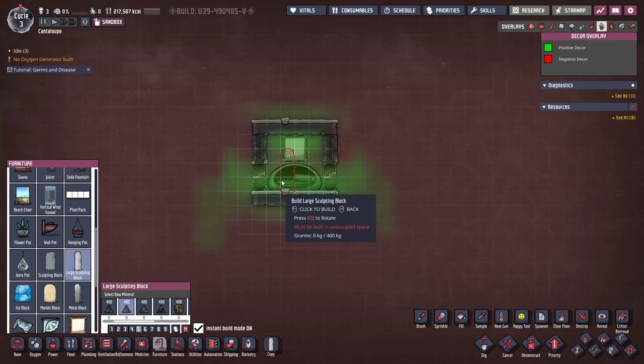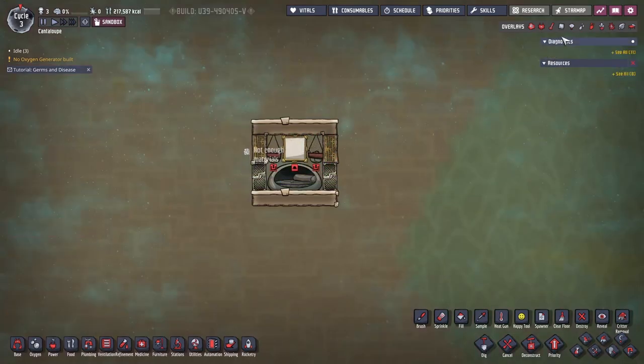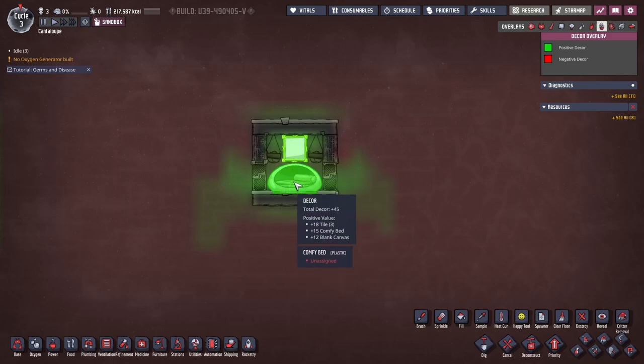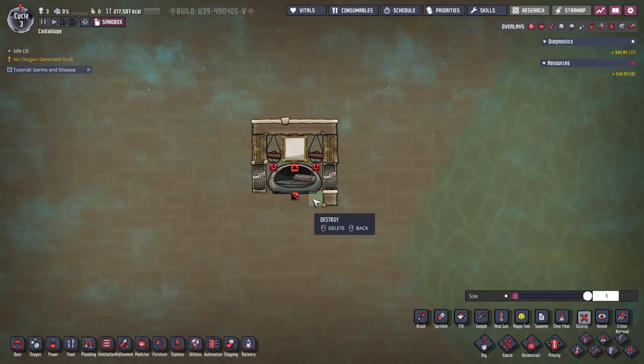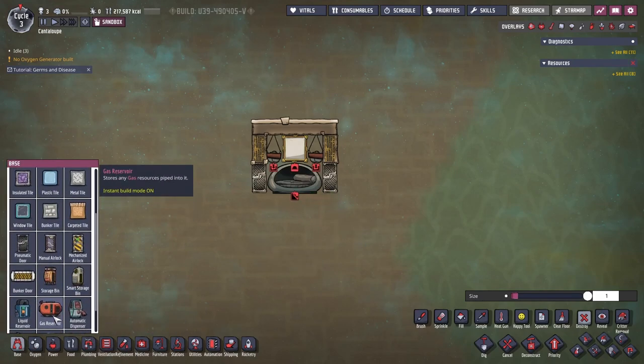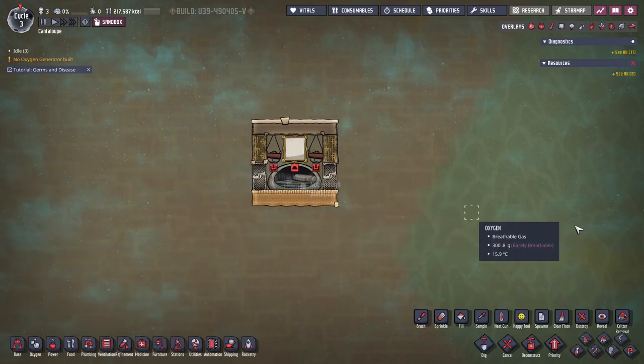Since you can't fit any more large sculpting blocks, you can change it with hanging pots. With hanging pots the decor is plus 45, which is lower, but once the plants get planted that's gonna boost up the total decor. If you don't want to do that and if you have more resources, you can change the flooring to carpets.